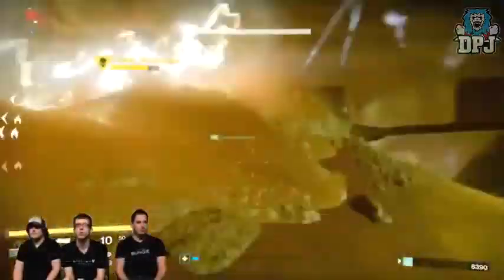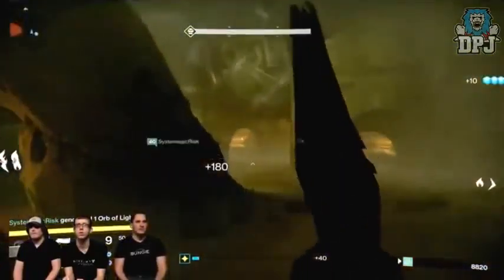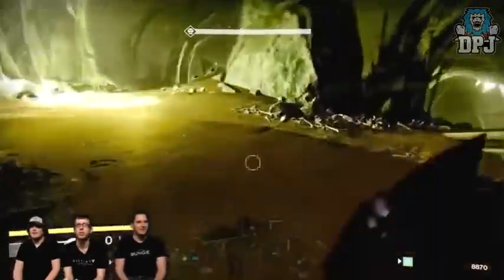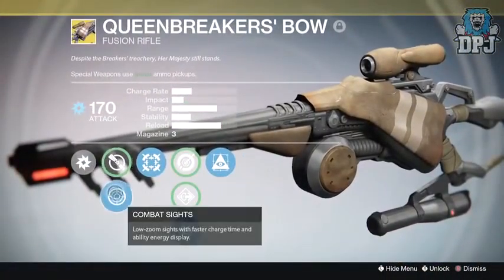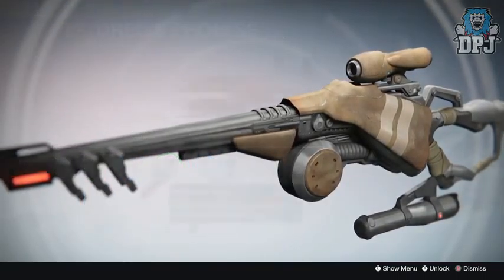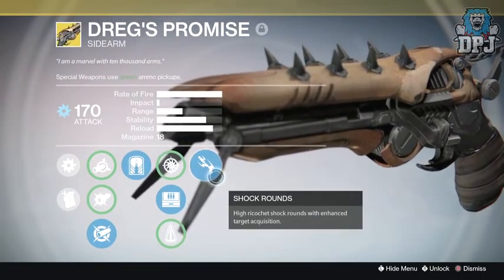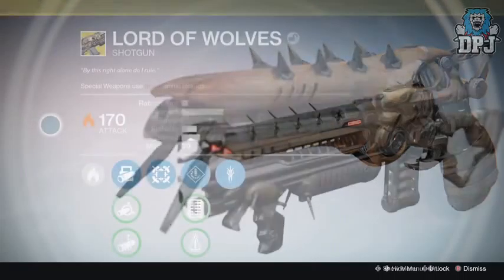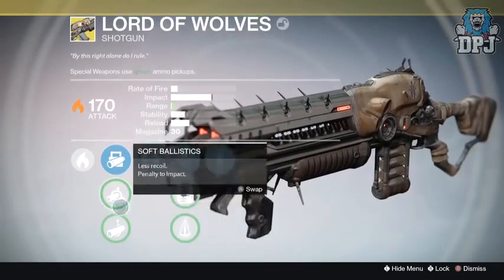That's it for the armor pieces, but there are also five returning weapons. With the Prison of Elders being the main PvE activity, it was pretty obvious the three exotics obtainable from the old Prison would make a return, upgraded to that new Year Two power level. They are the Queenbreaker's Bow, the Dreg's Promise, and the Lord of Wolves. In my opinion, all three were basically novelty weapons — none offering anything really impressive — so hopefully with the new version of the Prison of Elders, these weapons get improved somehow.